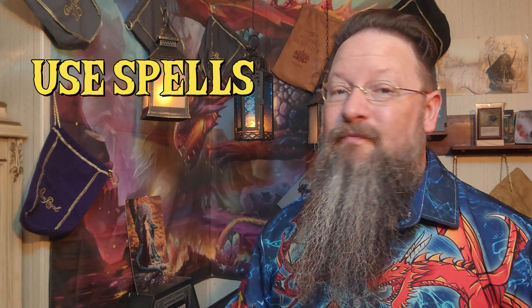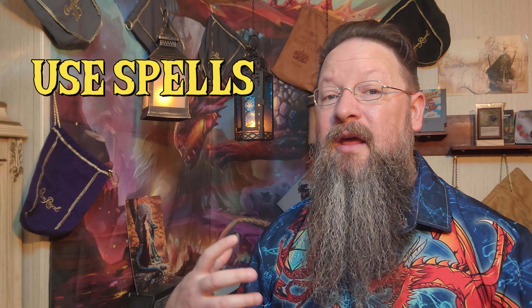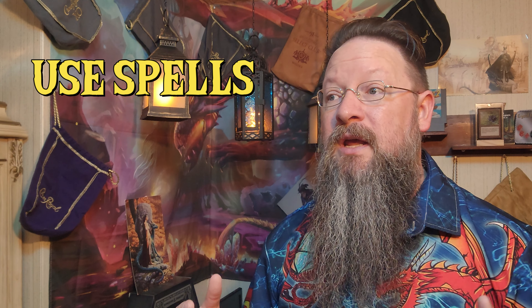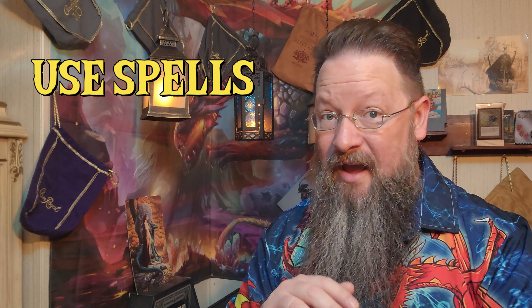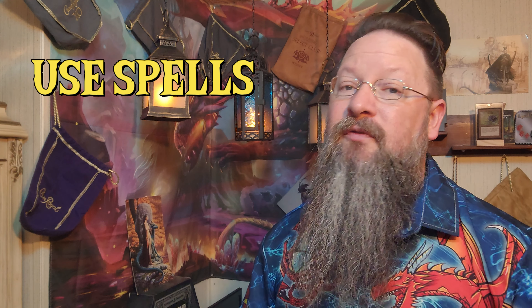Use spells. Don't forget that while you have access to spells that can cause damage, you also have access to spells that can add extra buffs to your party members. That Barkskin or Shield of Faith can be the difference between an attack causing one more point of damage or having the attack miss completely. Likewise, Earthbind, a relatively low-level transmutation spell, can effectively keep a dragon from taking to the skies for an aerial attack.